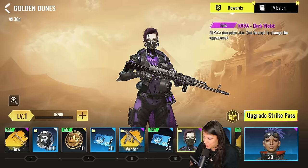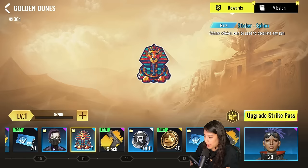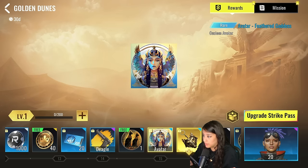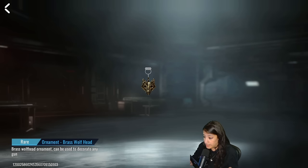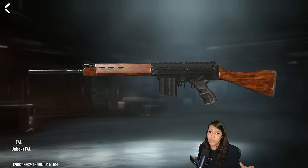We have a Sphinx sticker for the guns, more stickers, an avatar called Feathered Goddess which looks really nice, and an ornament called Brass Wolf Head — this looks really beautiful, especially paired with a golden camo gun. Next up we have the FAL, the brand new weapon coming with the striker pass. You just need to reach level 20 in the striker pass to claim it for free — no payment required.